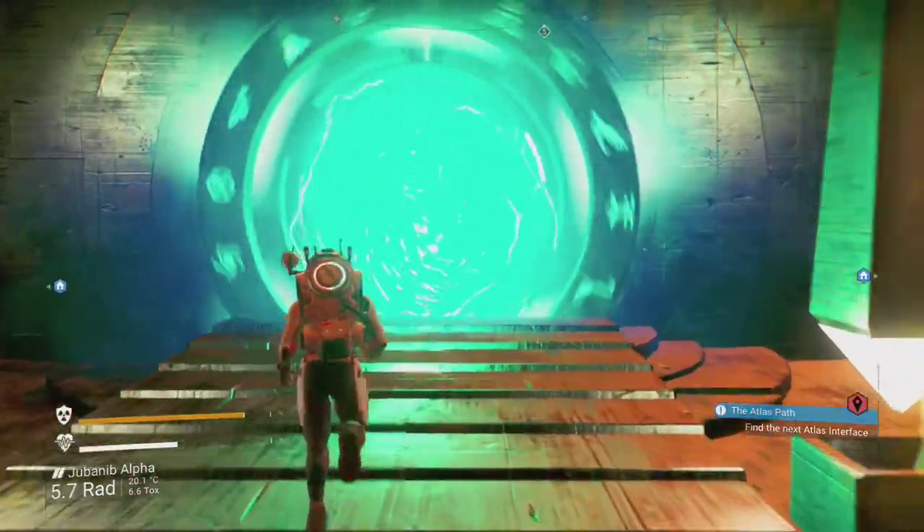Now you just want to go through the portal and you should arrive on Ambridge 5. It is however possible that it has a different name if you are on another platform, but it should look a lot like this.